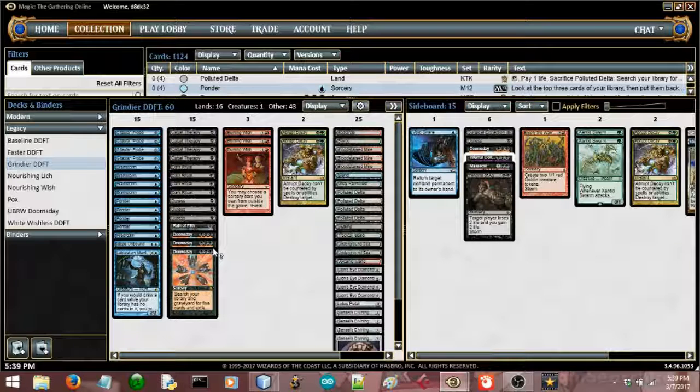It increases your potential to have a turn 2 kill. So you have the Dark Ritual, Doomsday, Lion's Eye Diamond, Cantrip with 2 lands — that kind of hand. You have an extra cantrip, so more likely to happen. There's also the Dark Ritual, Doomsday, Cantrip, Divining Top hands. So now you have another cantrip, more likely for that to happen. Fast kills are good.